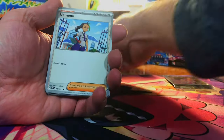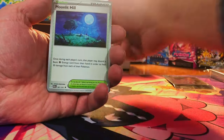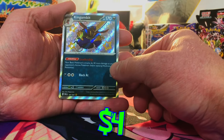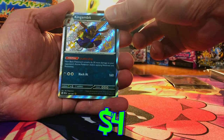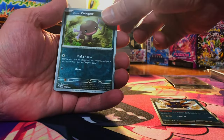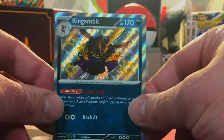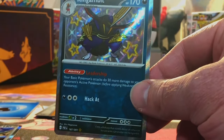We could get triple hitter packs in here — it is possible, very rare, but it is possible. Okay, we started off with a King Gambit Shiny. Very cool. Paldean Wooper and Revivroom Hollow to start it off. Very nice. We get a shiny right out of the gate.